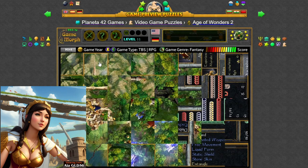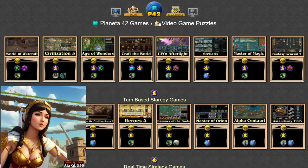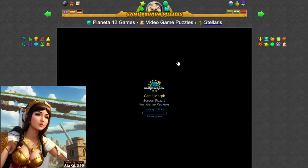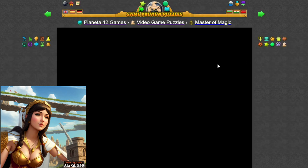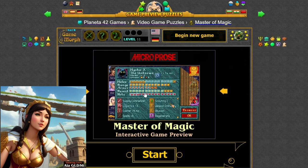As you navigate through the labyrinth of puzzles, each one presents a unique challenge that must be overcome to unlock a piece of gaming history. With each puzzle you solve, you'll unlock access to a treasure trove of iconic game titles that have left an indelible mark on the gaming landscape.